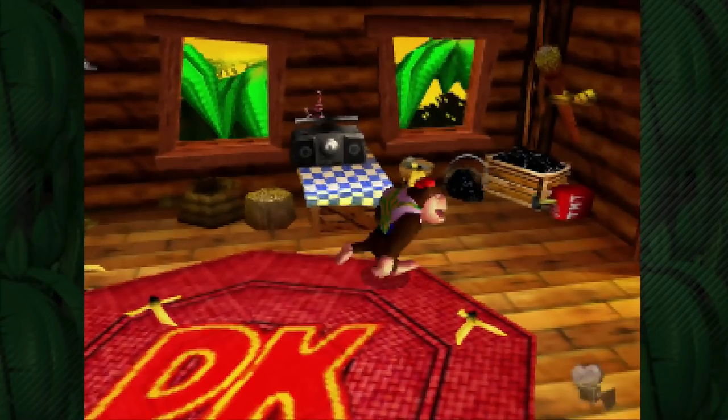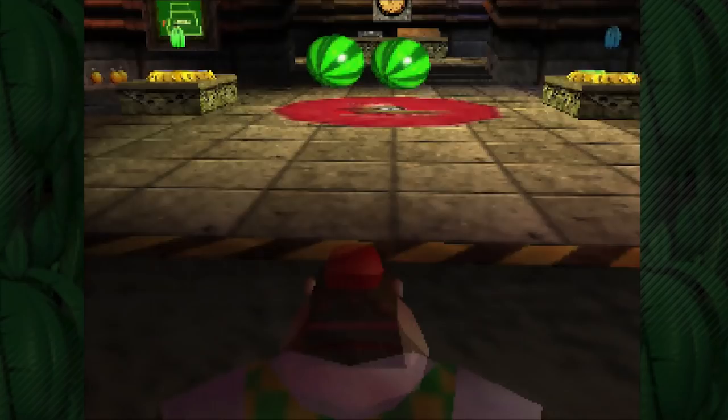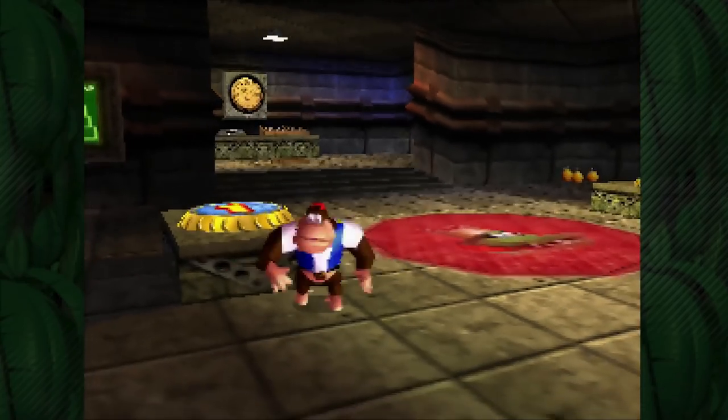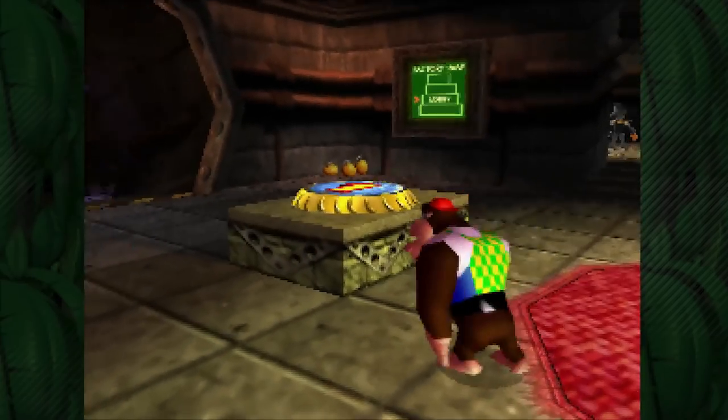Chunky, stop it - you're being a menace! With all that out of the way, let's head back to Frantic Factory. Let's get started right away - we have a green banana bundle right here, so we'll go ahead and grab that one. But we don't have the gun and we don't have any unlocked abilities for Chunky Kong either, so there's lots to do.